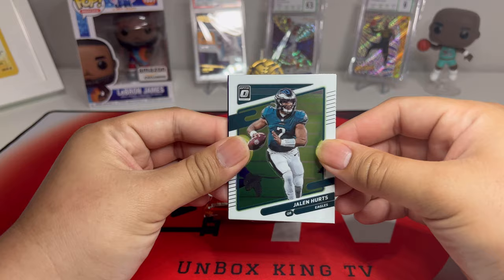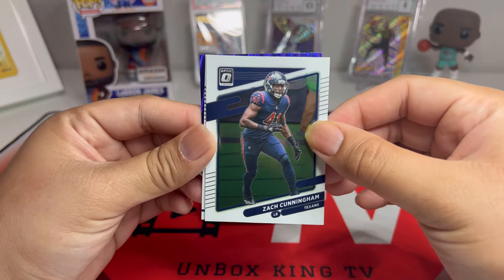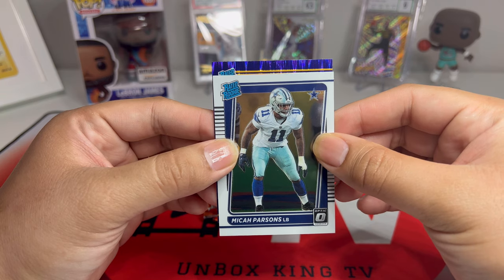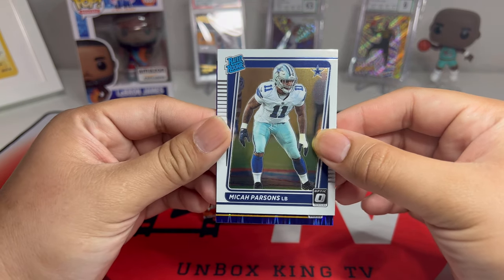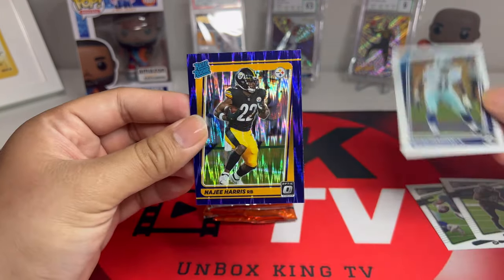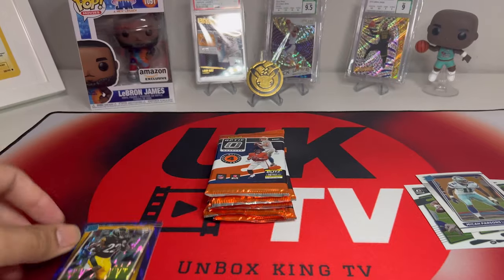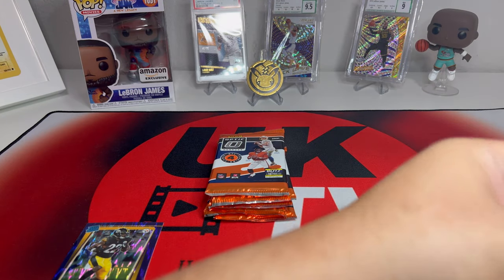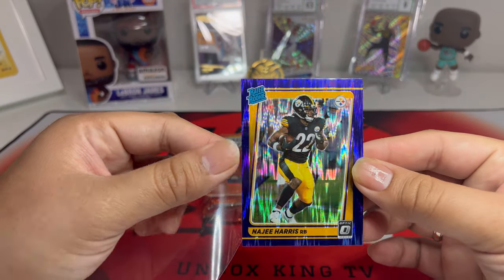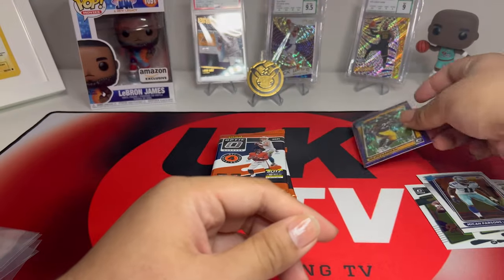First time opening Optic, and I'm hoping to get some megas or some cellos too. First up we have Jalen Hurts from the Eagles, Zach Cunningham, and then rated rookie Micah Parsons. In the back we have our first purple shock parallel — Najee Harris. Not a bad start! I'm going to sleeve up Najee Harris. That's a nice first hit, can't believe I got that.